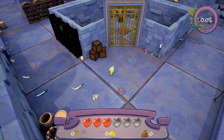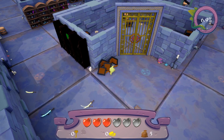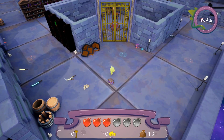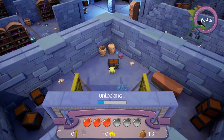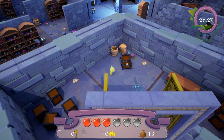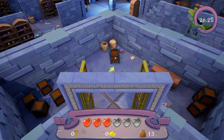In the top right there's a percentage bar, similar to the Persona games. When you do something, it goes up. When it hits 100%, the main boss comes along. You can break boxes, open chests, and unlock doors. Big chests are trapped — you get a brief warning before a trap happens, though it might be a little too brief. Once you've seen it, you'll know.